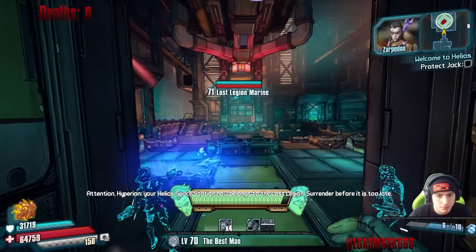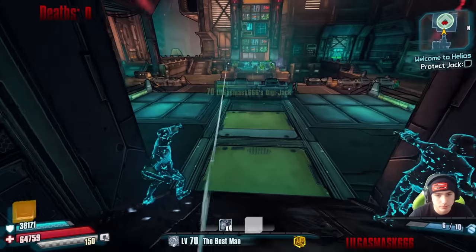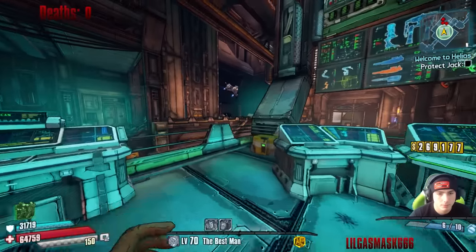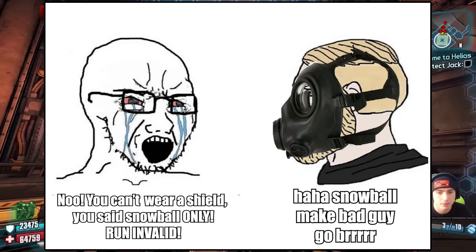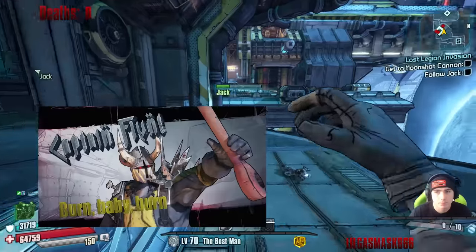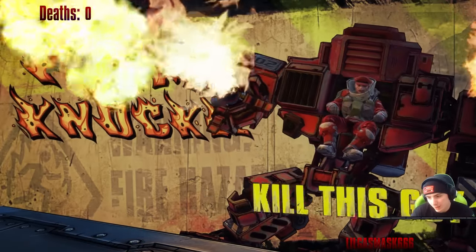Since the Digi Jacks kind of have a mind of their own, they will occasionally shoot the bad guys with their wrist lasers. This didn't really affect gameplay because they're usually only out for a few seconds. So if anyone's salty because I used the Digi Jacks during this run — first off, stop being anti-fun; and second, the run would be impossible without them since I need the ammo. Anyway, after dealing with these guys, we had to fight one of the several pyromaniacs in the Borderlands series — this one being named Flame Knuckle.